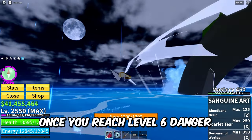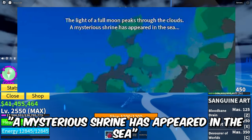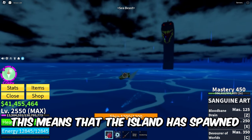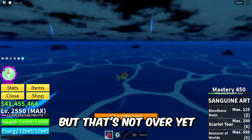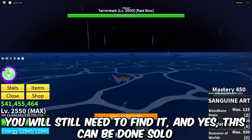Once you reach level 6 danger, you will get a text stating 'a mysterious shrine has appeared in the sea.' This means that the island has spawned, but that's not over yet — you will still need to find it. And yes, this can be done solo.